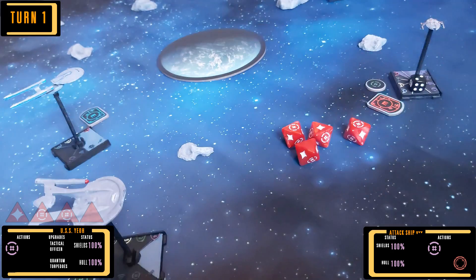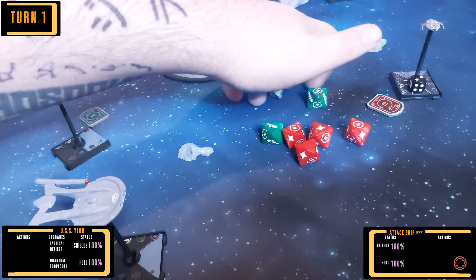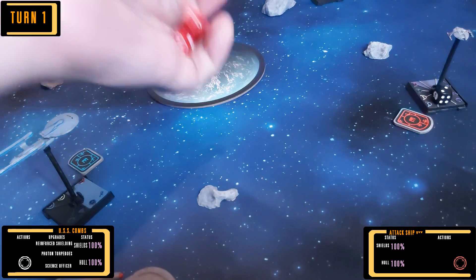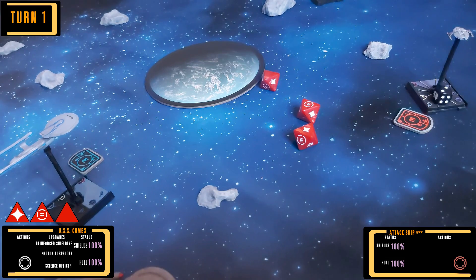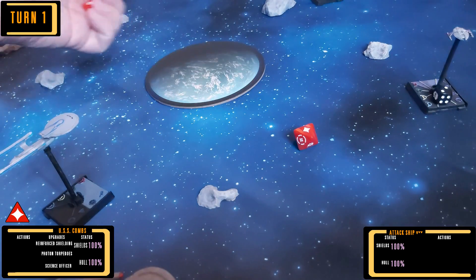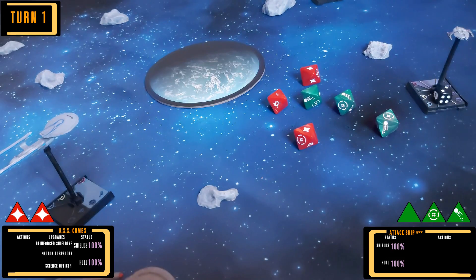The Yoh then opens fire on the attack ship, using the Battlestations token to cause free hits. The Jem'Hadar uses their own Battlestations token to evade the shot. The Combs follows up with only a single hit, using their target lock to reroll two of the dice. A second hit is rolled, and the Dominion ship can only evade some of the incoming fire, knocking their shield off.